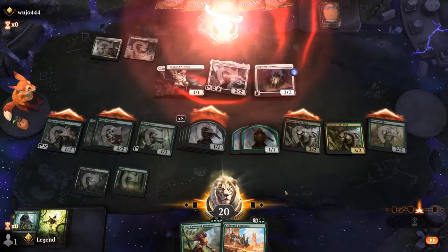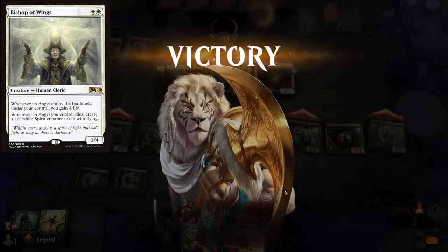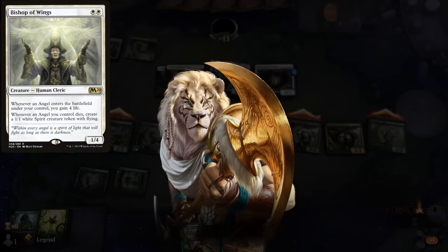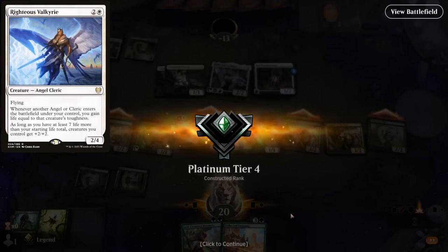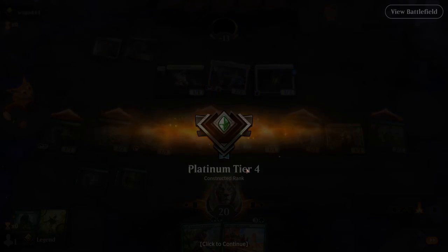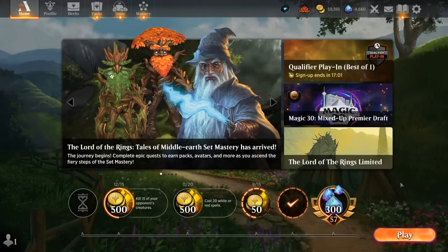The Green-White Angel Lifegain deck can be somewhat scary if the opponent gets a good start with Bishop of Wings into Valkyrie, gaining lots of life and getting out of Shaman of the Pack's range. But typically I'd favor the elf deck just being able to get on the board a little faster thanks to mana acceleration, and once you get Warmaster you can go wide, pump the team, and attack past a bunch of angels.